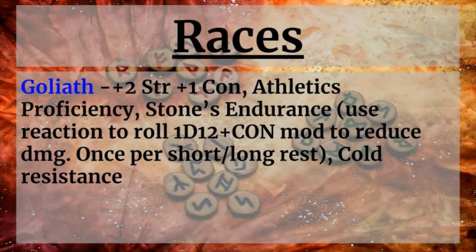To begin with, for the races that you want to pick for the Rune Knight, you're going to be looking at, first and foremost, the Goliath. It gives you a +2 bonus to Strength, a +1 bonus to your Constitution, you gain Athletics as a Proficiency, and you gain the Storm's Endurance ability — you use a Reaction to roll 1d12 plus your Constitution modifier to reduce damage, and you can do this once per short or long rest. You also gain Cold Resistance, which just seems to fit thematically, given the idea of giants living up in the mountains, these tall, towering humanoid beings. It makes sense.